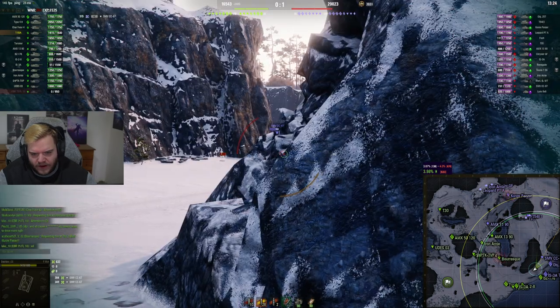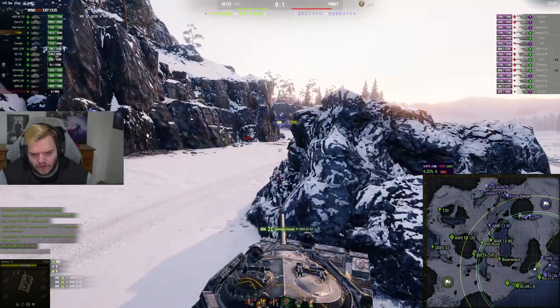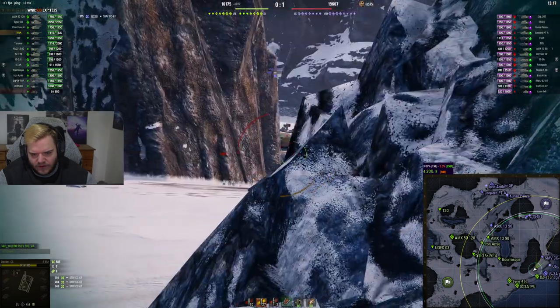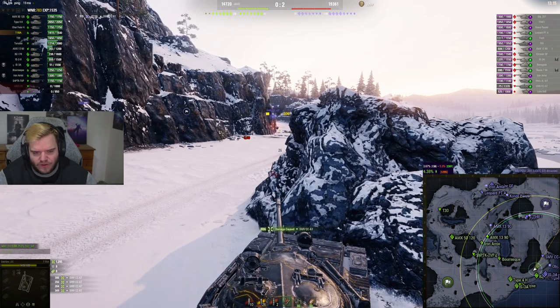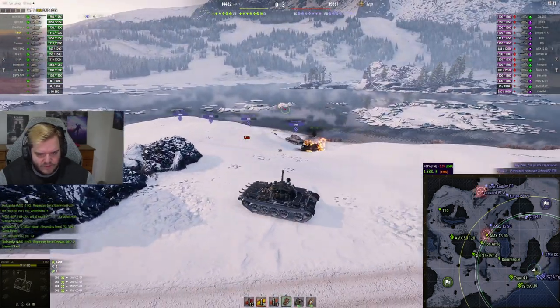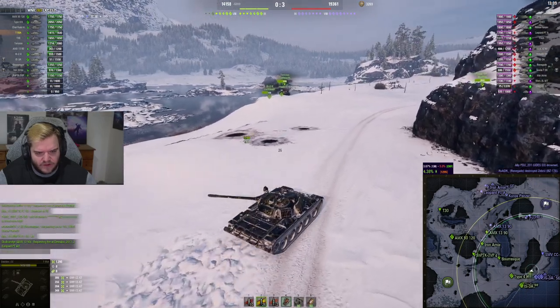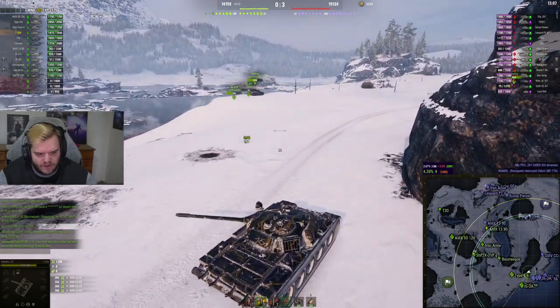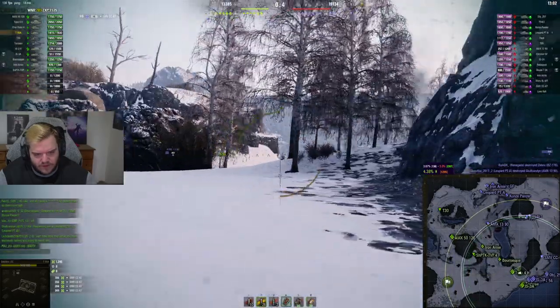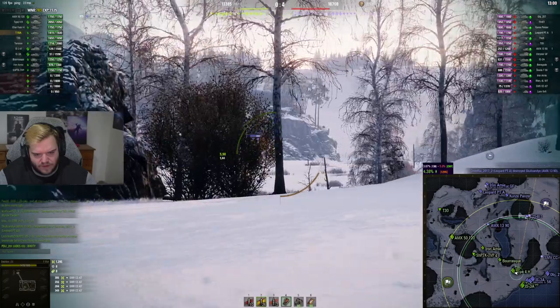I just got clipped by the Swedish TD — that hasn't happened to me in a while. Of course I'm going to retaliate immediately. He seems content with just sitting there. I wonder if he loaded HE from the beginning or if he used Intuition. Looking at his play, I think he used Intuition. When you see this situation, you have to run away — even though it sucks, you don't really have a choice.